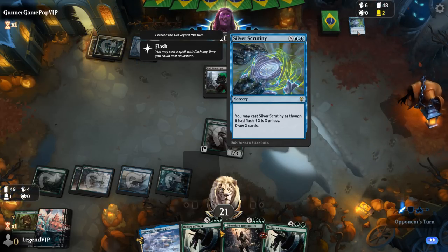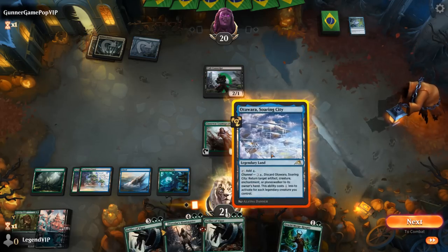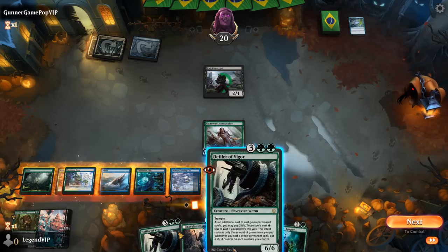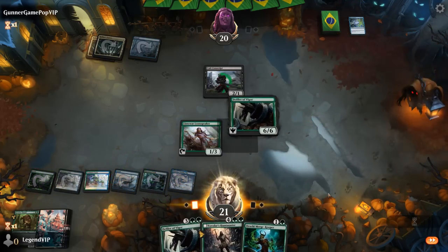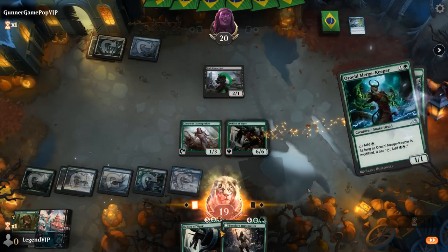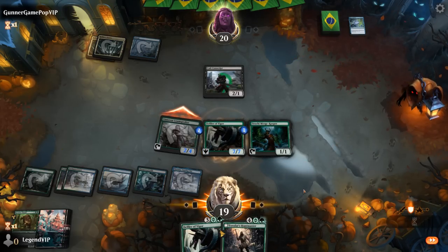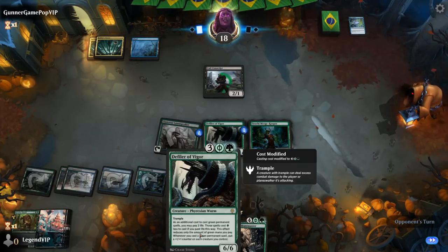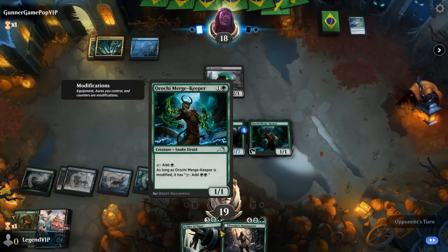Silver Scrutiny just to draw one — they may be missing their land drop. We get to untap, and Merge Keeper is excellent. We'll play this as a land, then we can play Defiler into Merge Keeper to get the first counters going. I'll just pay the Phyrexian mana here. Loam Speaker can attack, and then next turn I can maybe play Defiler followed by Huntmaster, putting counters on the Merge Keeper which we'll tap for double green.